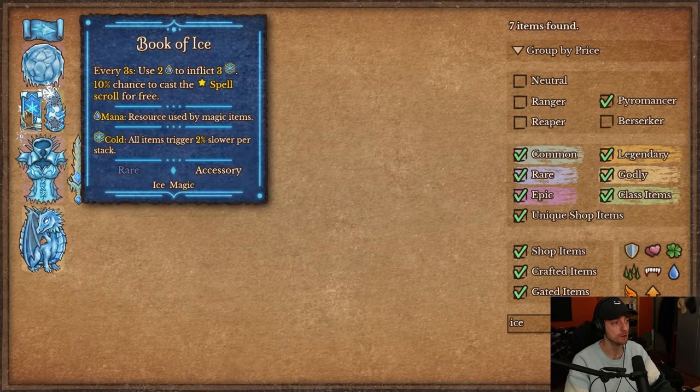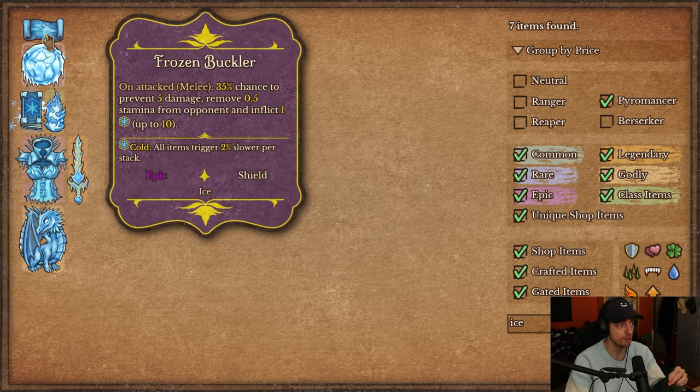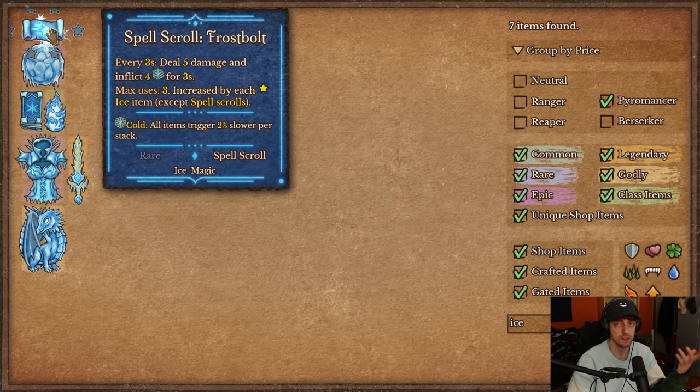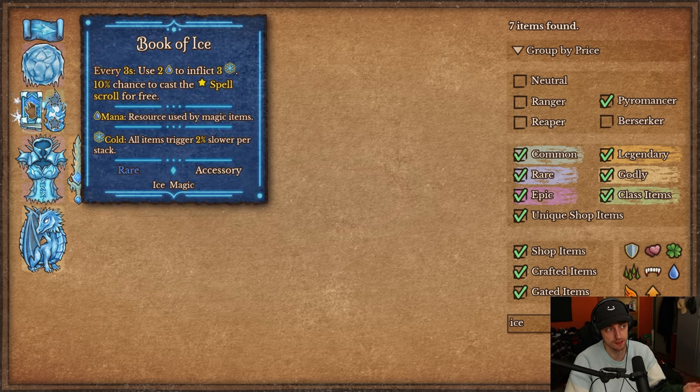Then there's the Book of Eyes, also found in the shop. Every 3 seconds you use 2 mana to inflict 3 permanent cold — unlike the spell scroll, it does not have limited uses, so you just keep applying cold. It also has a 10% chance to cast the adjacent spell scroll for free. And if it's next to an ice item, it triggers a 4th time. So you can play Book of Eyes with double scroll — it works pretty nicely and helps you build up a lot of cold quickly.